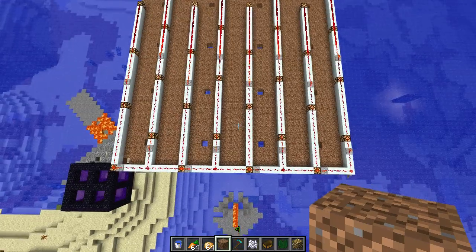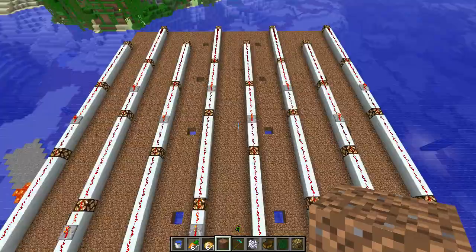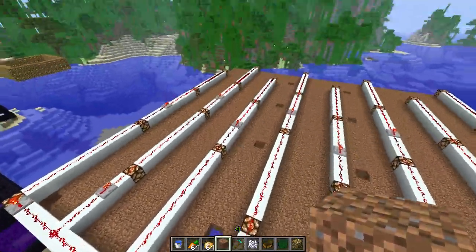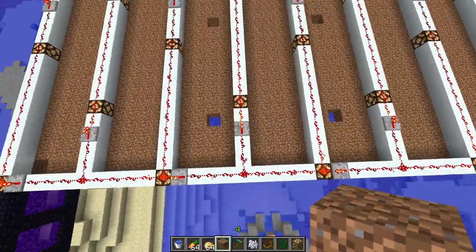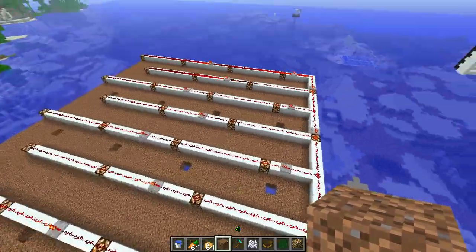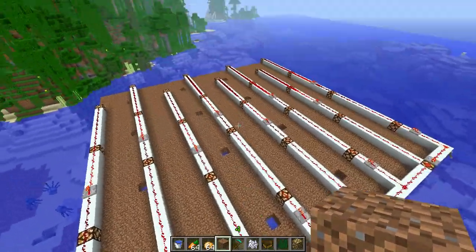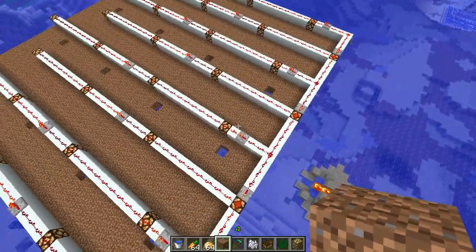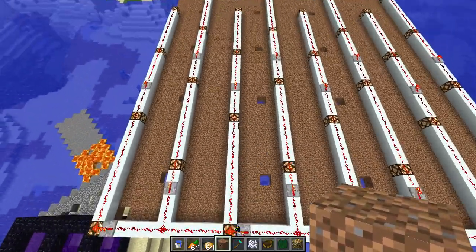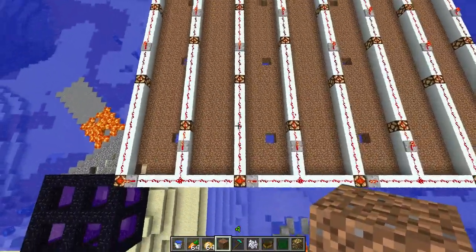I promised I would show you the lighting setup, and here it is. As you can see, it's super simple. The only reason I built it in Creative is because I wanted to know how these repeaters should be spaced for best efficiency — and I'm not talking about just pure efficiency in terms of reach, but also in terms of ease of use. I want to put them somewhere where I can easily remember where they need to go. I should have made them all in one row, but it's pretty straightforward.